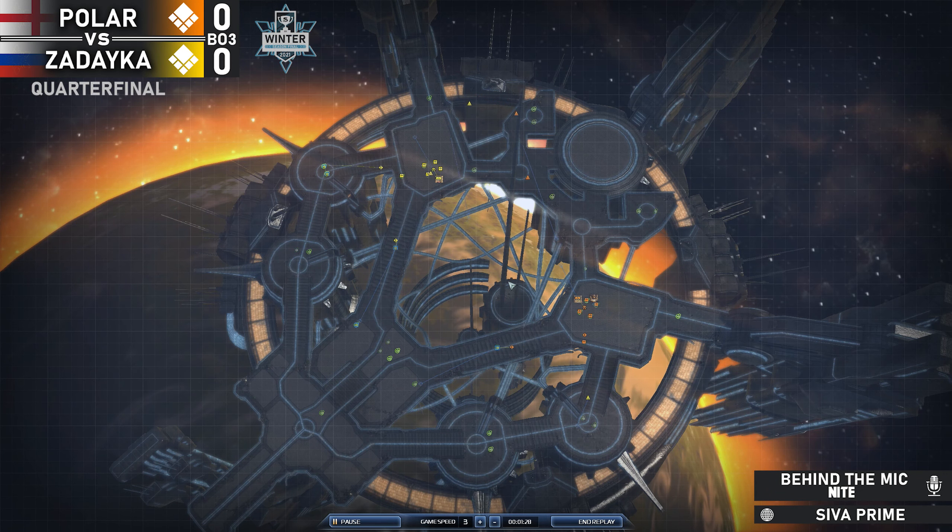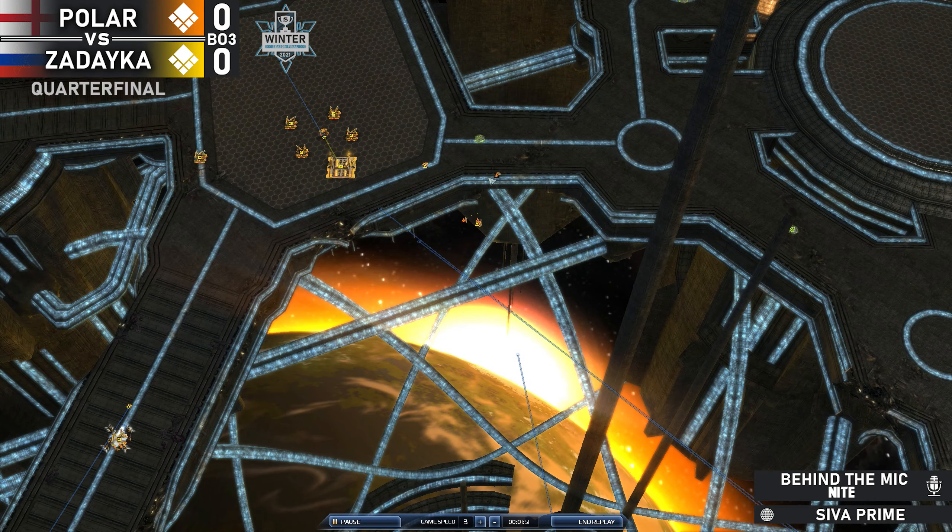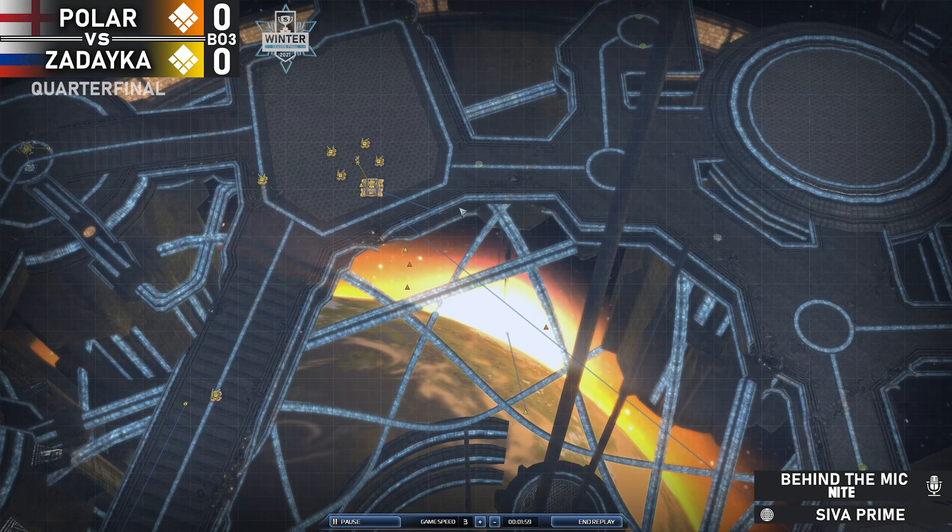Zadaika is just a little bit ahead on the expansion here, but Polar Bear managed to spam quite a bit of planes and is actually using a scout that's out of position to engage with Zadaika, taking out his air very early. That could have been a little better for Zadaika — his plane was a little behind there and unfortunately he'll lose most of his planes, though he's not super far behind at this point.